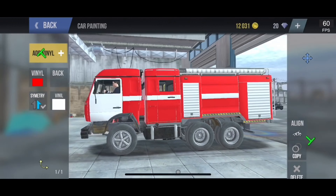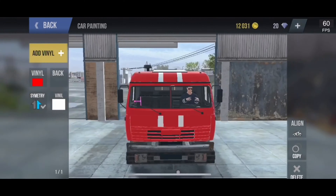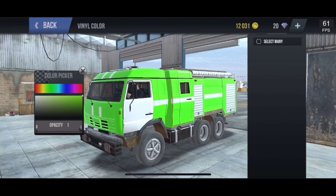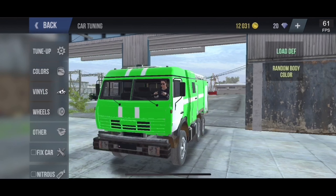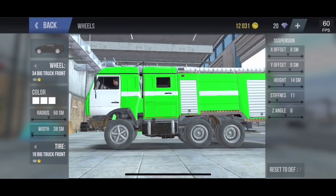Red is the fire brigade color, so we're going to go with green instead. I'm feeling greenish today. That's how you paint it. Now let's move on to the wheels.